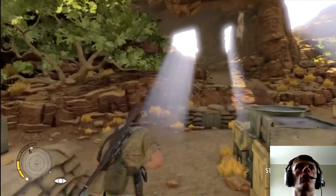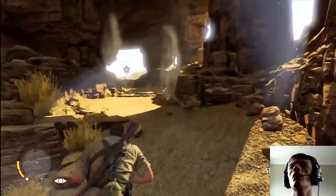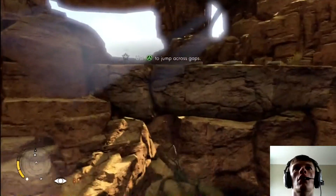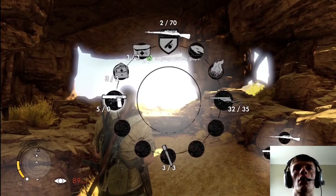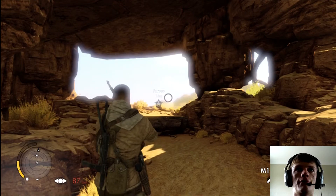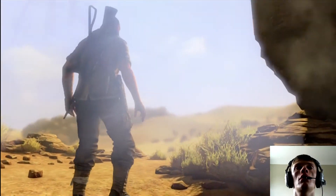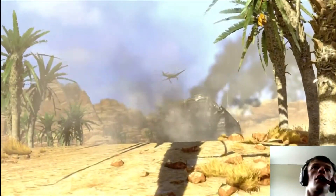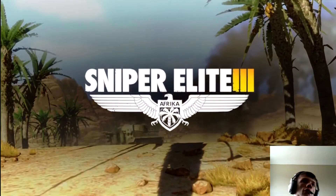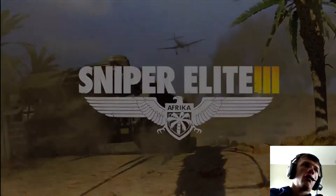So yeah, if you don't know where you're going, always look for the stop — it tells you where you need to go. I need to reload, just in case. There's tanks. Oh! So that's the end of the first mission — I think that's like a prologue, so you know exactly what's happening.